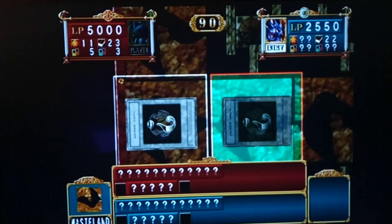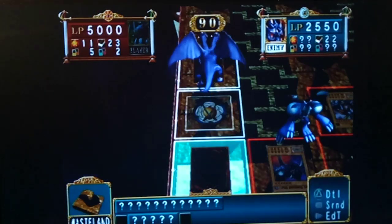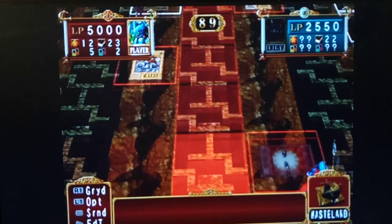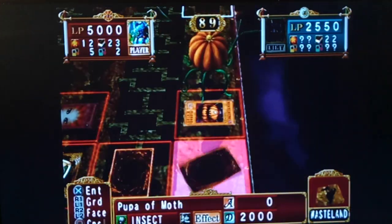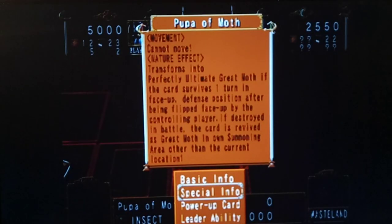What is it? Practical. Not bad. Not a bad monster. But I've got a little something for your practical. In fact, you may say it's a practical solution. So let's flip up Koopa of Moth. Yeah, so now that it's been five turns, it evolves into this. And yeah, Koopa of Moth only needs one turn. Transform is in to perfectly able to make Great Moth if this card survives one turn face-up.